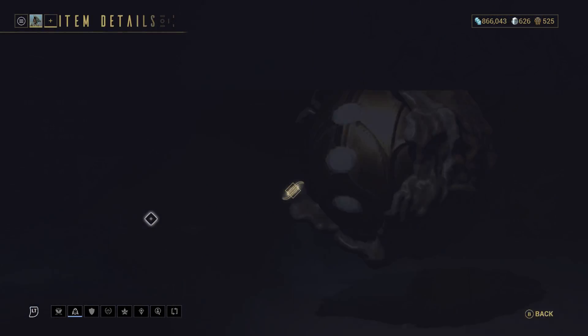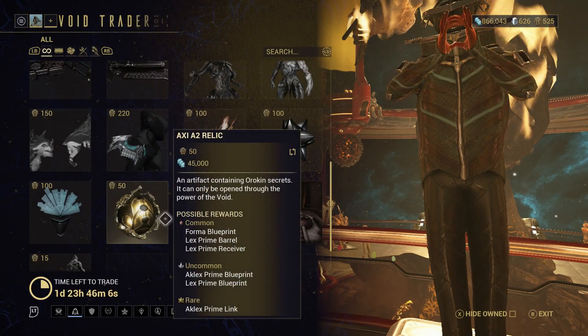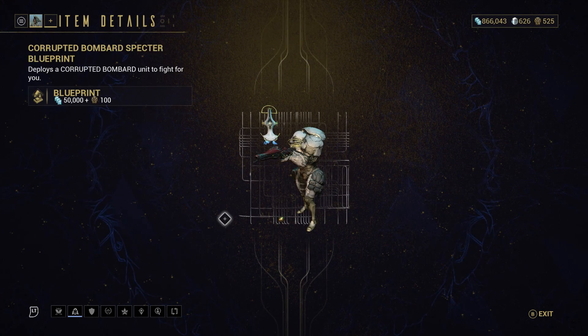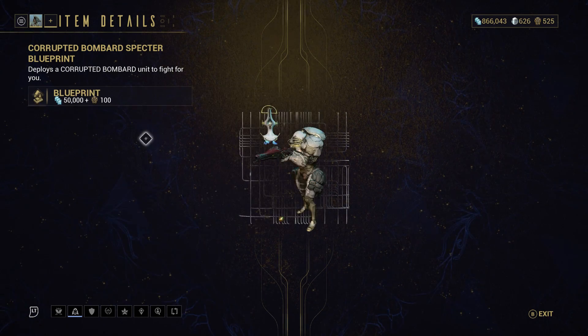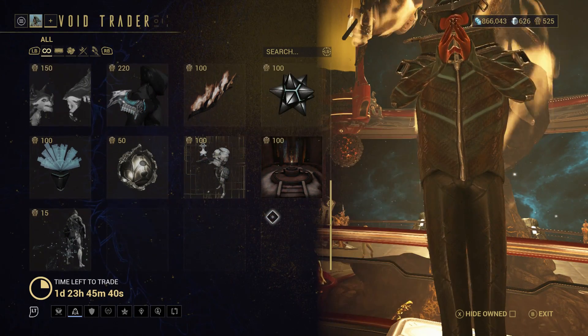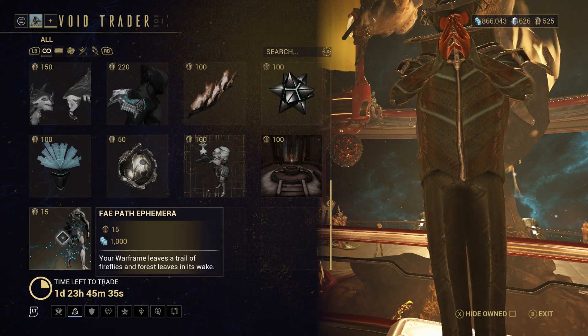There is the Axi A2 relic — this is for the dual wielding Lex Primes, and the only way to get those relics. The Corrupted Bombard Heavy Bombard Spectre blueprint — not a reusable blueprint, only makes one. If you want to build multiple you have to buy multiple blueprints. Considering it only builds one, that is an insane amount of Ducats. Then Sands of Inaros blueprint and Fear Path Ephemera — fixed items on console.